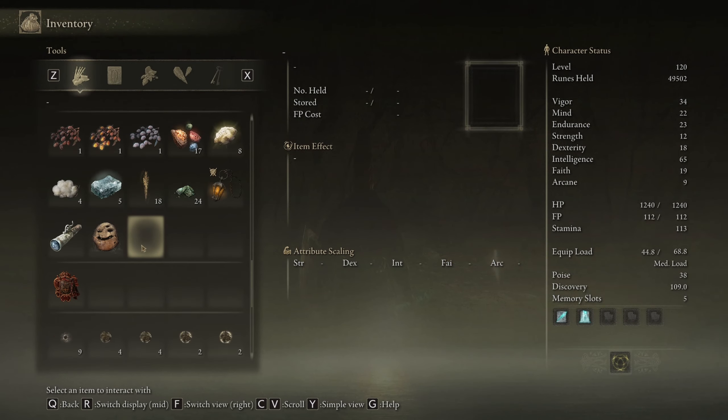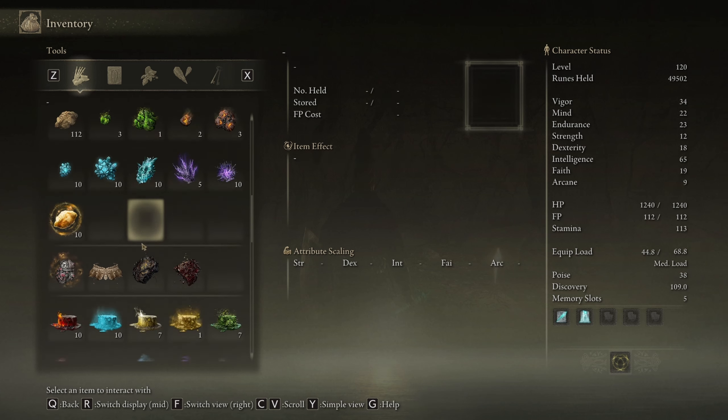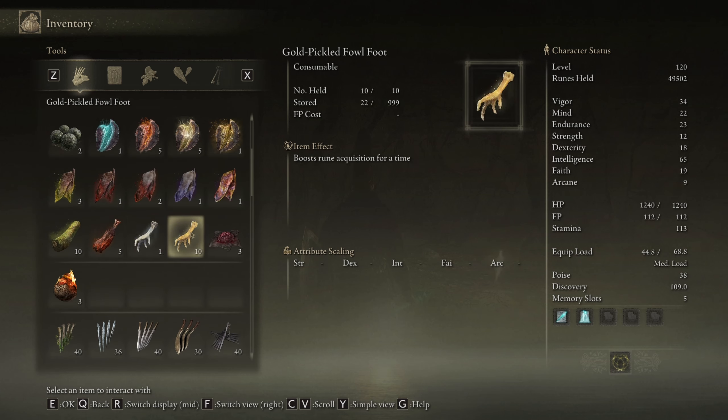The second item you're going to need is the Gold Pickled Fowl Foot - it boosts rune acquisition. You have to use it as a consumable and it gives you a 30% buff for three minutes. Quick notes: one, if you fast travel the buff goes away. Two, it does stack with the Gold Scarab Talisman - that's how you get 50%. Three, you can rest at a grace and it will NOT undo the buff.